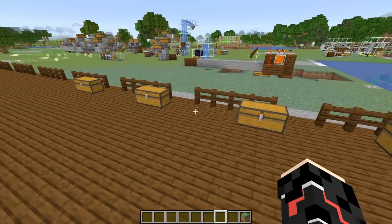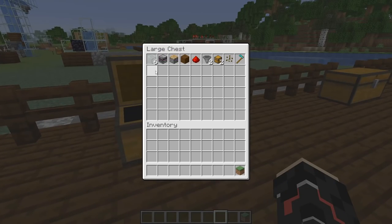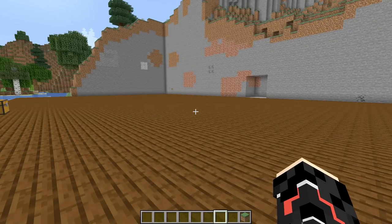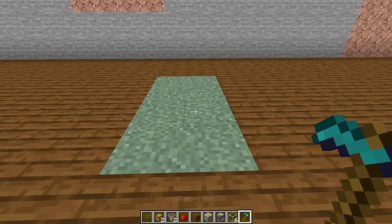The first farm on this list is the melon farm. For the melon farm, all you're going to need is six pieces of glass, an observer, a piston, a single piece of builder block, a single piece of redstone dust, two hoppers, two chests, some melon seeds, and your diamond hoe.